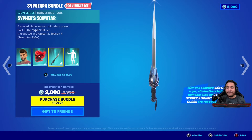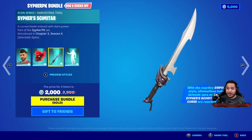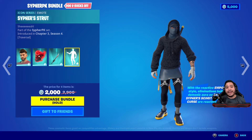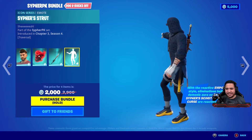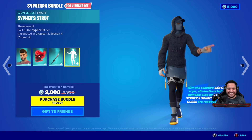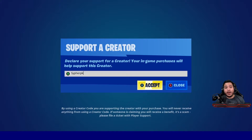We have the Cypher Scimitar — big shout-out to RuneScape, I used to be a big RuneScape fan. It's reactive and looks incredible. Then there's the Cypher Strut emote, which is traversal — the music is awesome and it looks so clean. There are also a couple of other cosmetics you could have gotten for free.